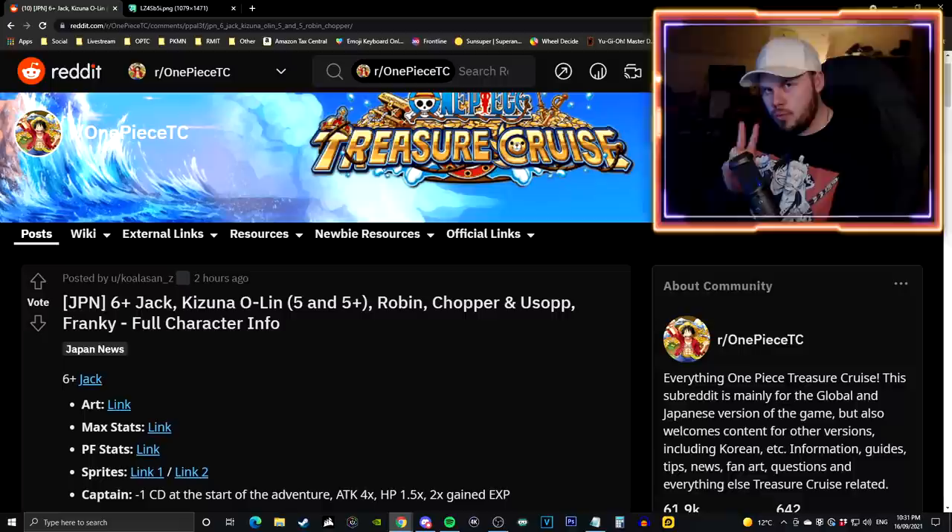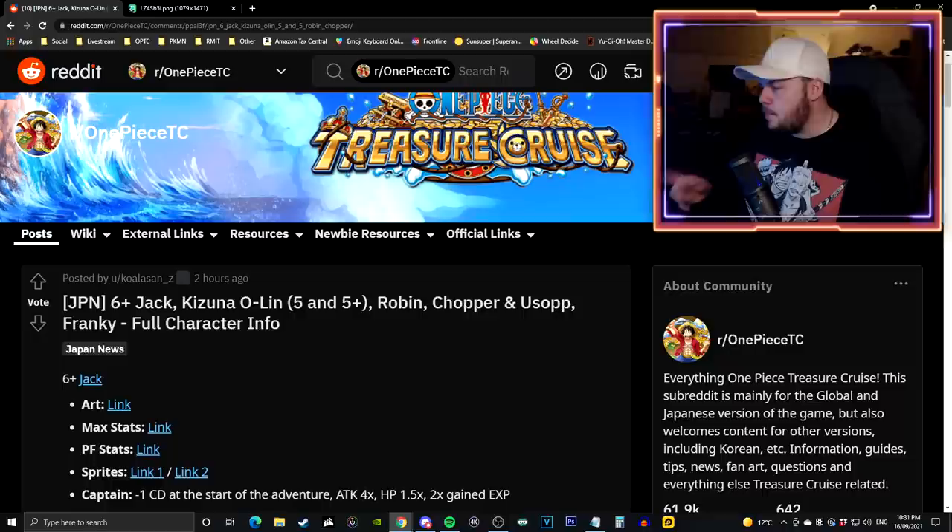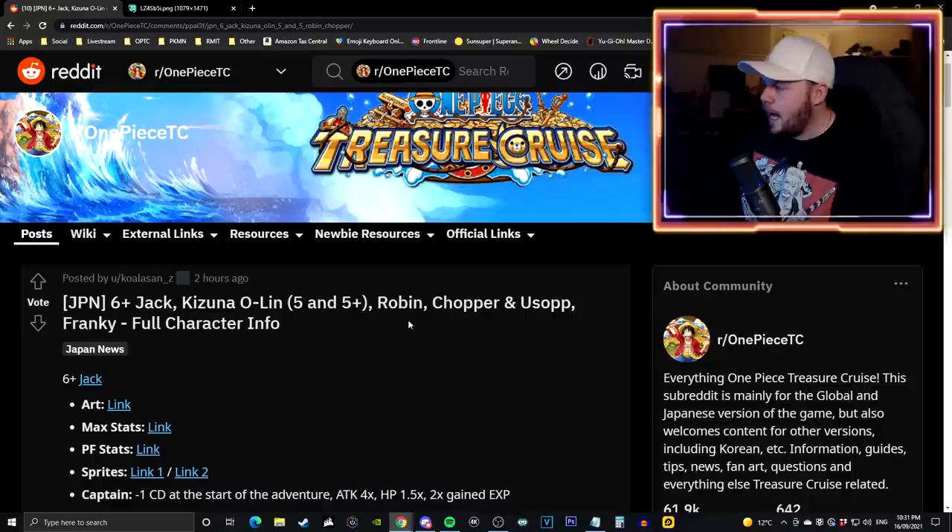Interestingly enough for Japan, they're actually getting two super evolutions this month. There's this one right here with Legend Jack, but also Yamato is going to be releasing with a 6 plus this Sunday. I will bring you guys a video regarding what Yamato actually does upon super evolving. This comes out with the Kizuna for Japan 6 plus Jack. You've also got a Kizuna Olin, a Robin Chopper, an Usopp character, and a Frankie character all for their Kizuna clash.